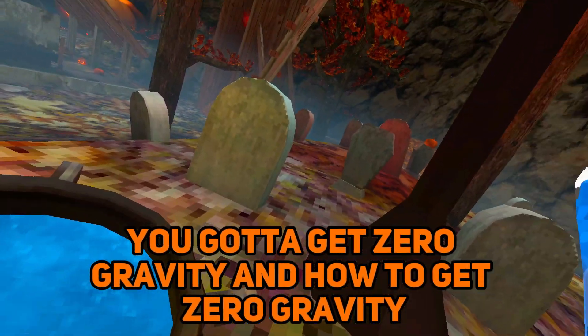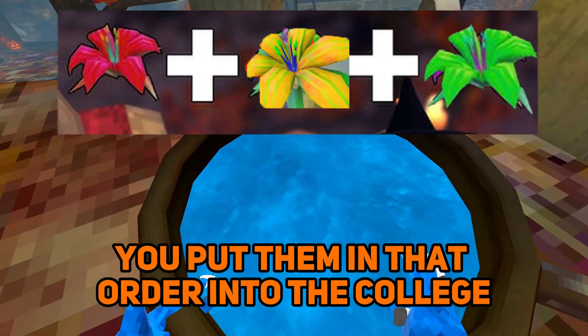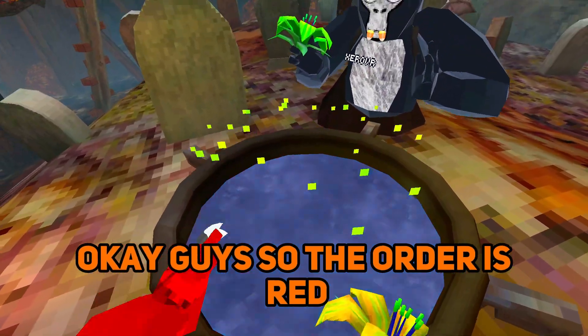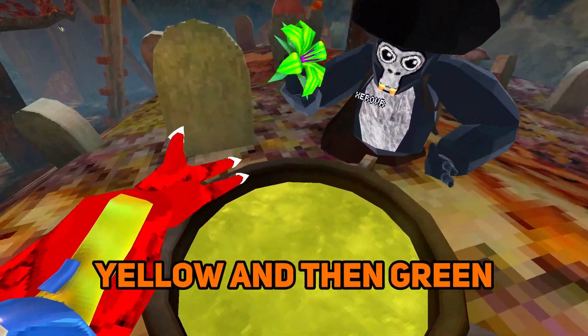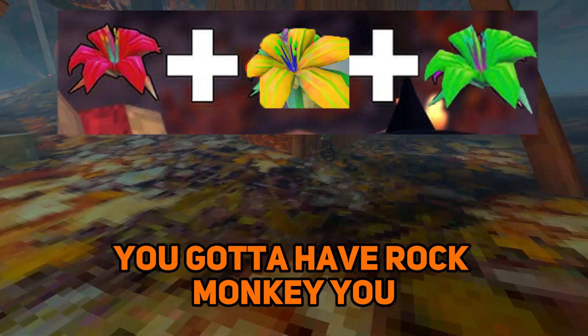To get zero gravity, you need to do red, yellow, and green flowers — put them in that order into the cauldron. So the order is red, yellow, and then green, and then this will form and witches will come. You gotta have rock monkey.